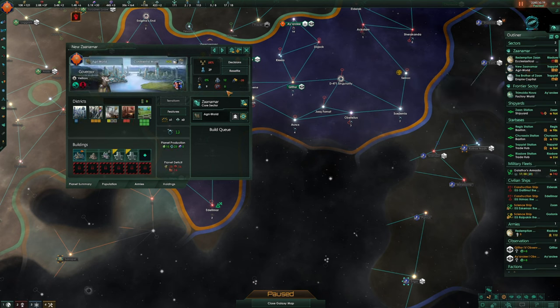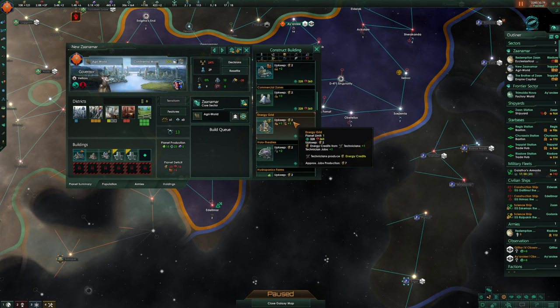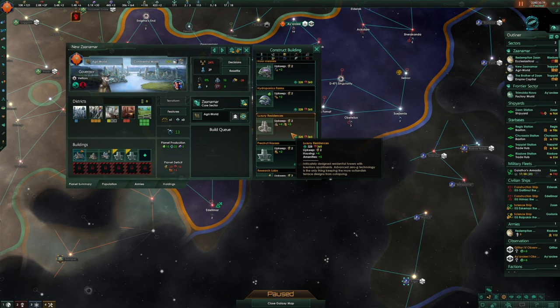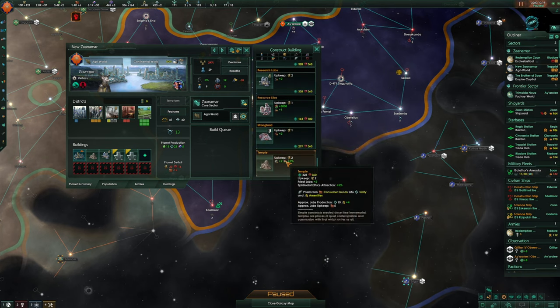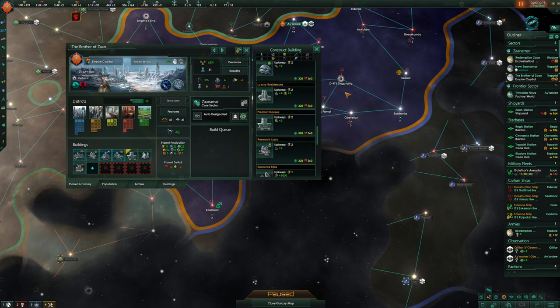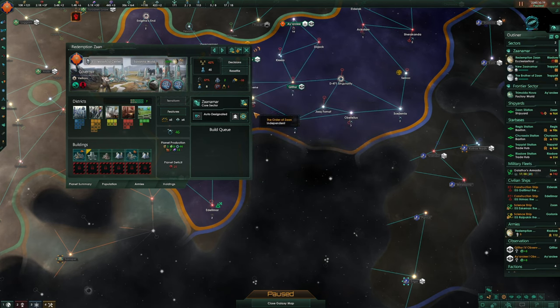New Zanamar has a ridiculous amount of housing and jobs available, but no amenities. It's probably worth getting those amenities. So that's 20 amenities from hollow theatres for two consumer goods — I think that's 100% worth it. Could go for some research labs or a temple for four amenities and 10 influence — no, I think it's the hollow theatres we've got to go for. Get these places happy and wanting to exist.